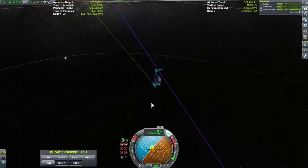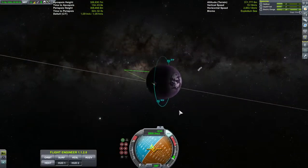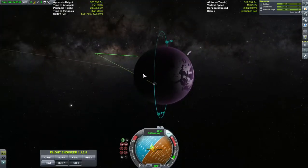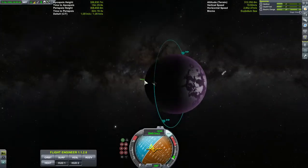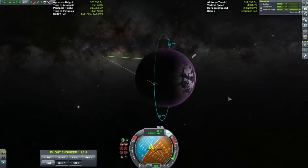So I can still communicate and still get signal. It does appear to be going through the planet — I believe that's just part of the game. The game says the object is this big but the texture they put over it isn't blocking the signal. So we'll just say that's atmospheric bounce or something going across there. Either way, we've still got a connection.